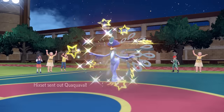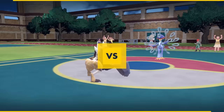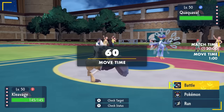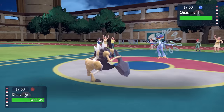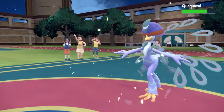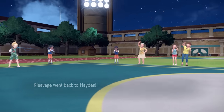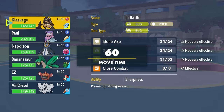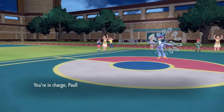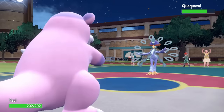My opponent leads off with Kwakwavall as I toss out the Cleaver. This is actually a Choice Scarf lead Cleaver, here to go for Stone Axe and set up Stealth Rock. Being Choice Scarf, I know I can outspeed this thing, and I don't want to take a Water Attack from it. So I go for the U-Turn. What's a bit unfortunate is that now they know the Cleaver is running Choice Scarf. But this gets me into Galarian Slowbro.